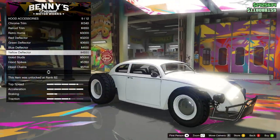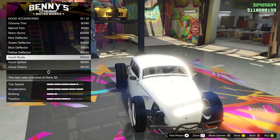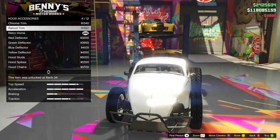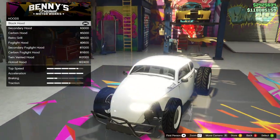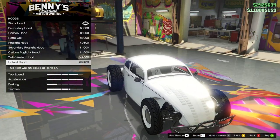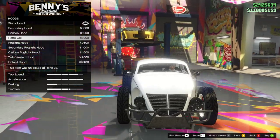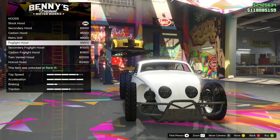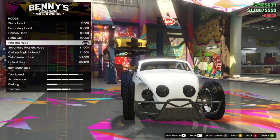Hood accessories — we got some chains that go over the front, which are almost impossible to see. We got some spikes, yellow deflector, blue deflector. We can do retro horns — we're going for retro horns. The rat rod trim looks cool, but retro horns are honestly pretty sick. For the hood itself, there are a lot of vents. Twin vent hood actually looks pretty nice. Retro grill looks pretty cool too. I'm gonna go for the fog light hood — that looks really, really sick.